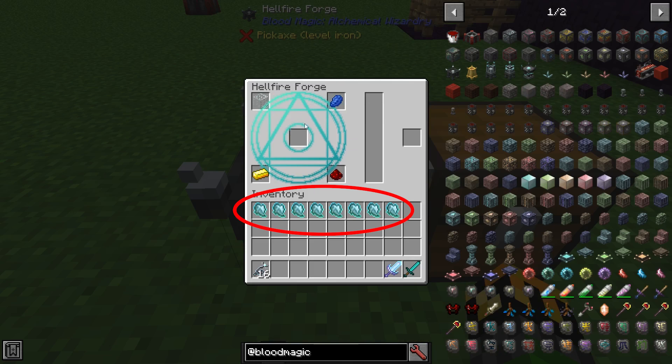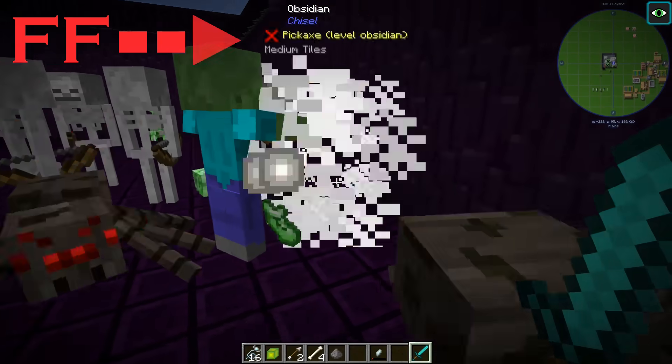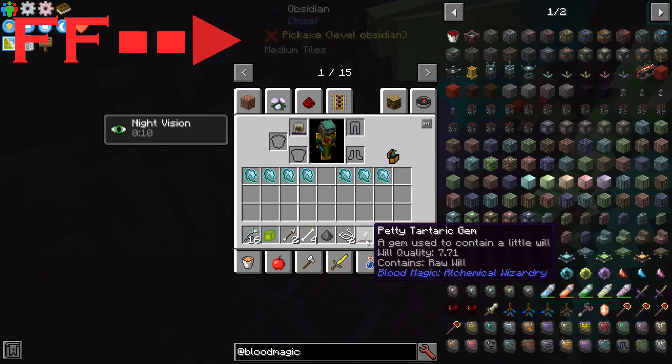Demonic wills don't stack, which can cause a storage nightmare down the line. The tartaric gem solves that by storing all of the will qualities into one item from every mob you kill. But to do that you have to keep crafting snares, and that can get expensive — now I have a solution for you.